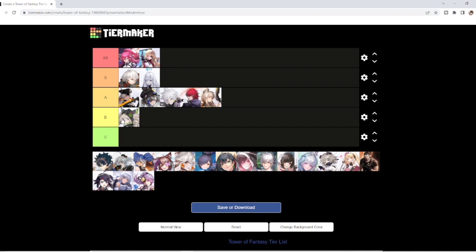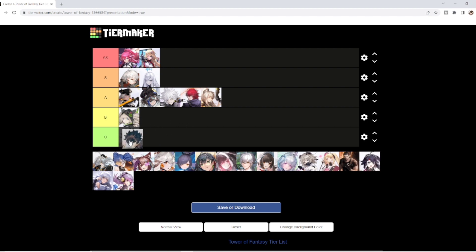Moving on to Zero. Zero at A0 is C tier — simply. There's not much that this Simulacra is really offering outside of a shield, some decent damage, and being able to tank. At A0, he doesn't have the healing or the attack buffing — just not much that Zero brings to the table. As you start to unlock advancements, this Simulacra does shoot up, but for now C tier for Zero.